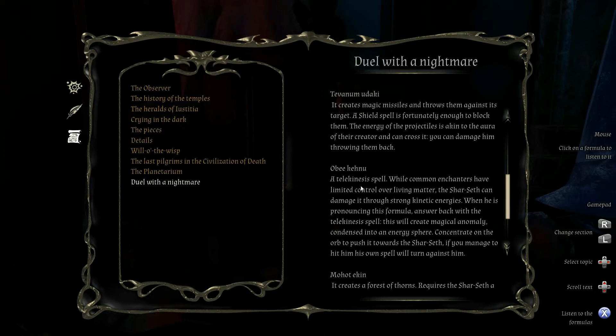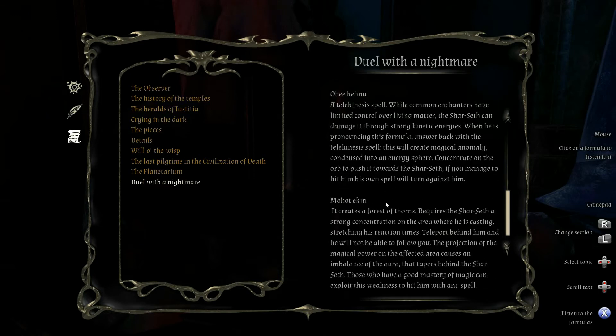Obie Kainu — a telekinesis spell. While common enchanters have limited control over living matter, the Sharseth can damage it through strong kinetic energies. When he is pronouncing this formula, answer back with a telekinesis spell — this will create a magical anomaly condensed into an energy sphere. Concentrate on the orb to push it towards the Sharseth. If you manage to hit him with his own spell, his own spell will turn against him. Okay. Mohat-e-Kin — it creates a forest of thorns, requiring the Sharseth strong concentration in the area where he is casting. Teleport behind him and he will not be able to follow you. Those who have good mastery of magic can exploit this weakness to hit him with any spell. Any spell?